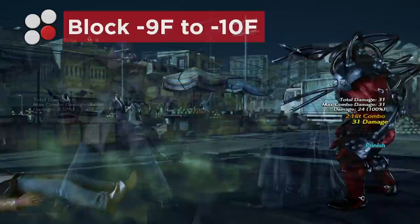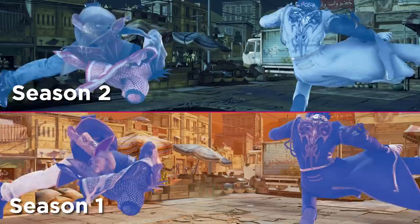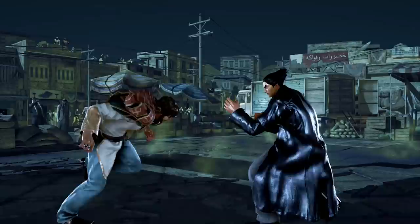Despite all this, it's still a good string and a huge part of Shaheen's game, but he is easier to punish now. Similar to Claudio, Shaheen's obnoxious hopkick has been made slower to recover on whiff, making it less effective as a keepout tool. It's recommended to stick to df2 now.